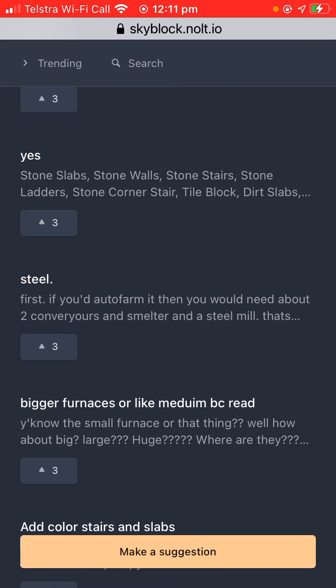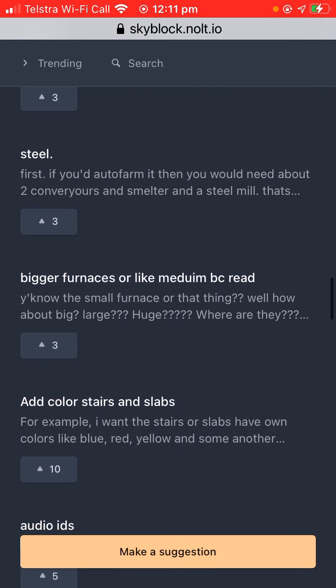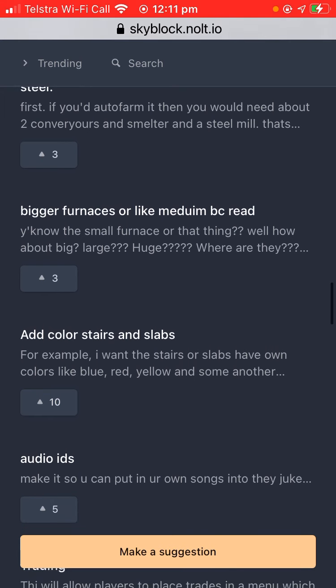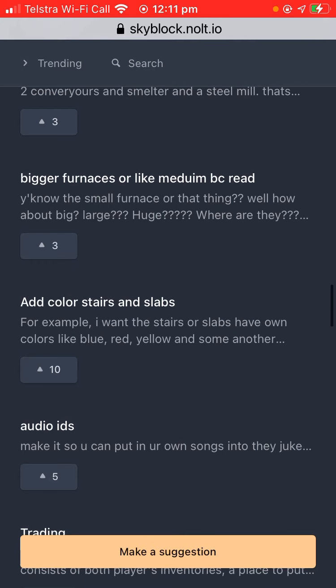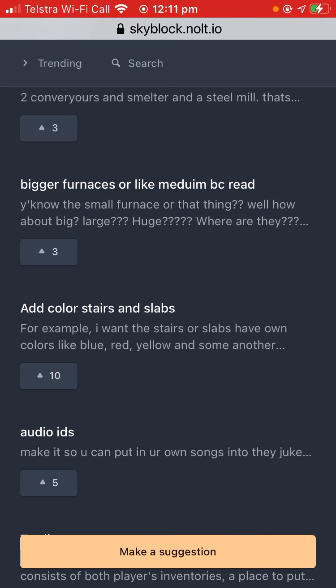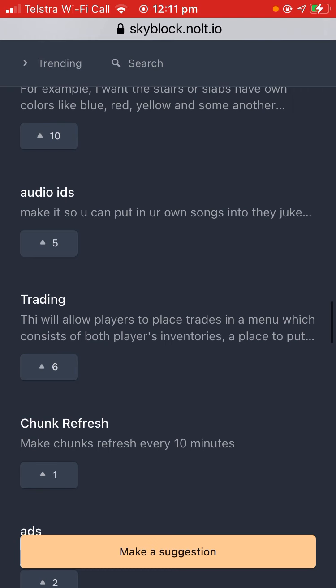Stone slabs, stone walls, stone stairs, stone corners — the tile blocks it. I don't want those things; they're basically useless and wouldn't be a good addition. For auto farming you need about two conveyors. Bigger furnaces — well, you can always use the industrial smelter, but I guess that costs a lot.